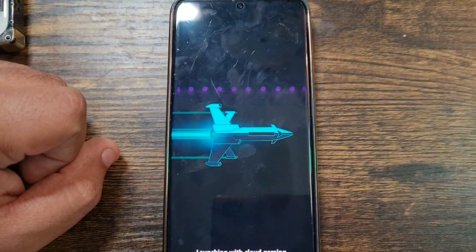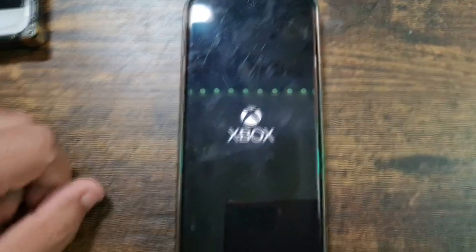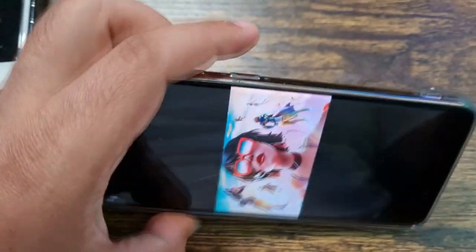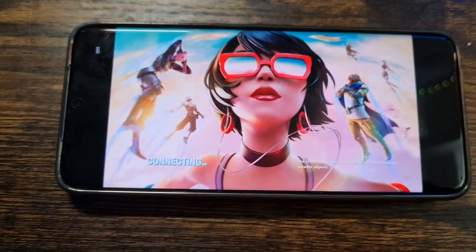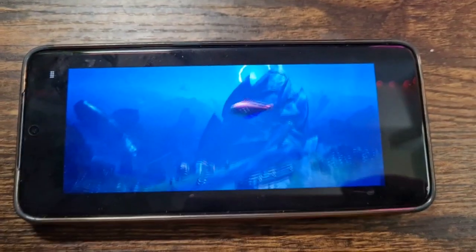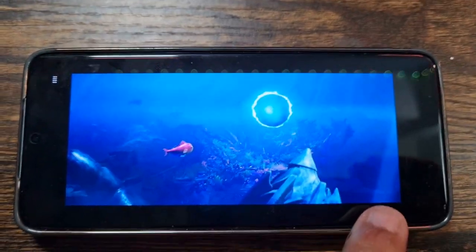Just give it a second. If you are on mobile, you need to flip your phone. There you go — you want to flip it like this. Make sure you can flip it, and I'll show you how to fix that orientation problem.